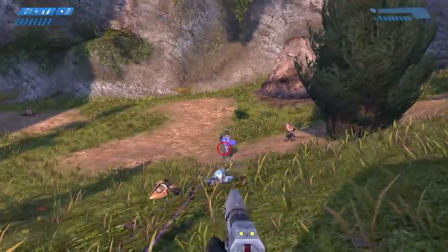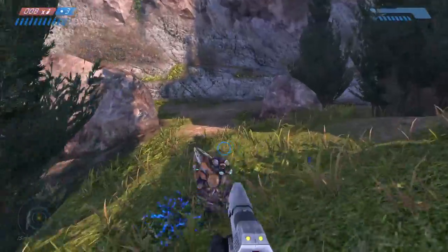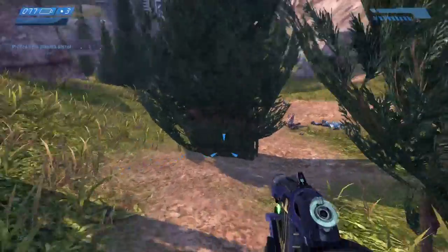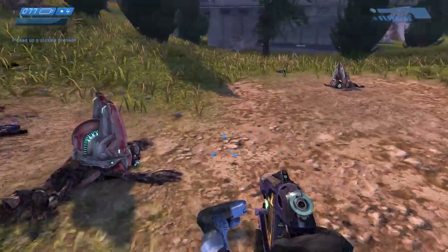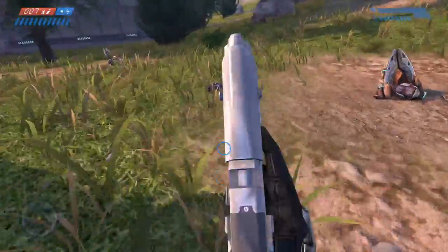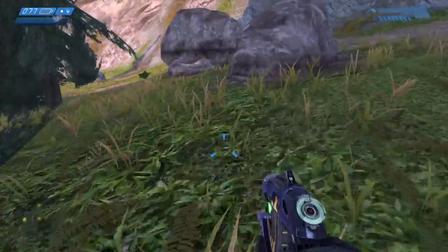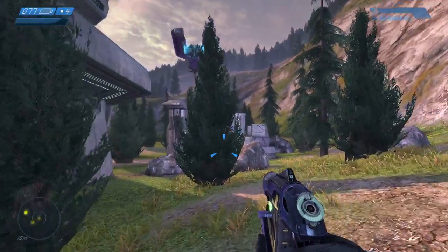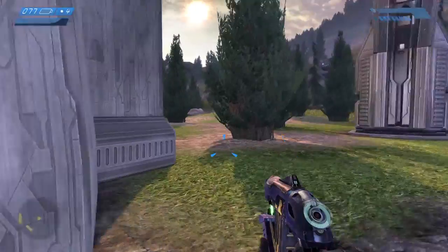Did a pretty good job taking them out. The Elite's always the big threat among regular enemies. Grunts are obviously less threatening — not that they have any less firepower — you'll see grunts wielding plasma pistols, Elites wielding plasma rifles and needlers, and Jackals wielding plasma pistols. I think they can wield needlers sometimes as well, or they might only wield plasma pistols in this game — I forget.